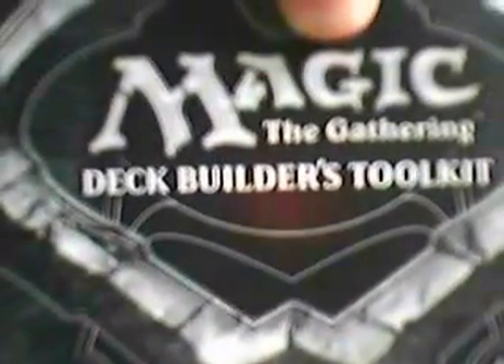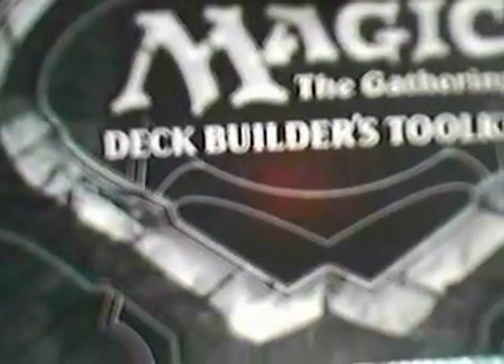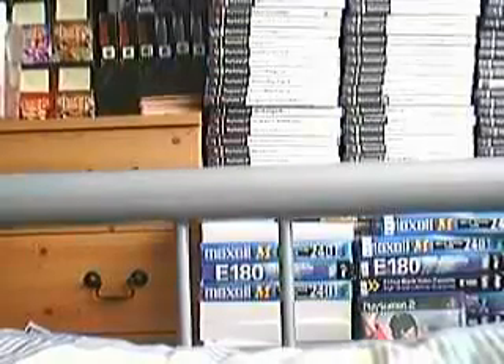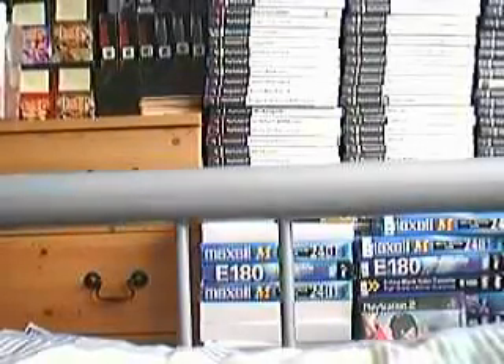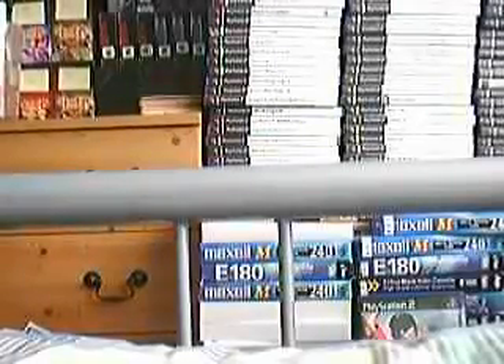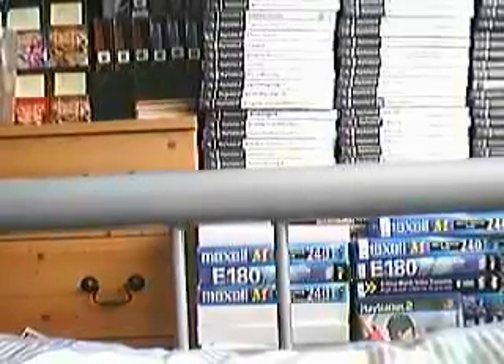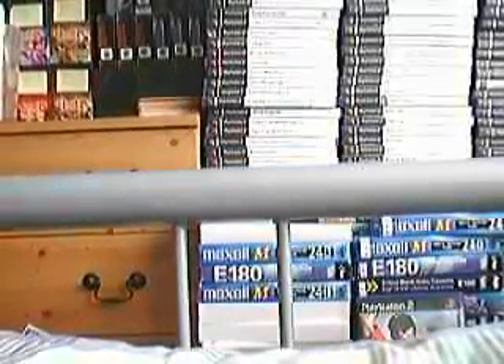This that I'm holding in front of the camera now only just came out on Friday. It's now Wednesday the 18th of July — this came out on Friday the 13th. It's the latest edition of the Deck Builder's Toolkit. We have a local shop in Huddersfield called Patriot Games, and they have these on sale, so I treated myself to one on Saturday. I've not opened the cards yet, but I have taken the wrapping off the toolkit itself.